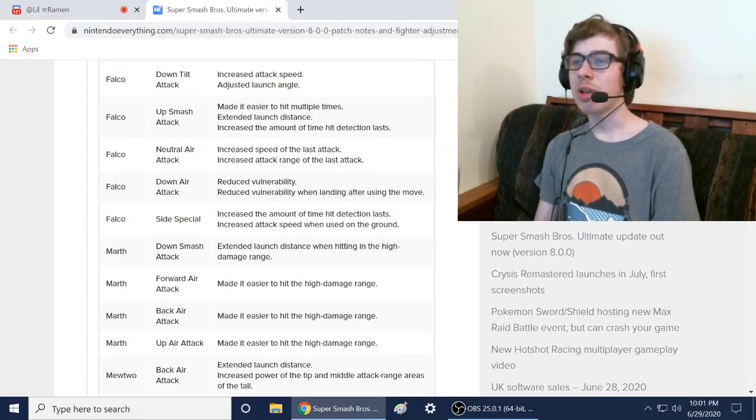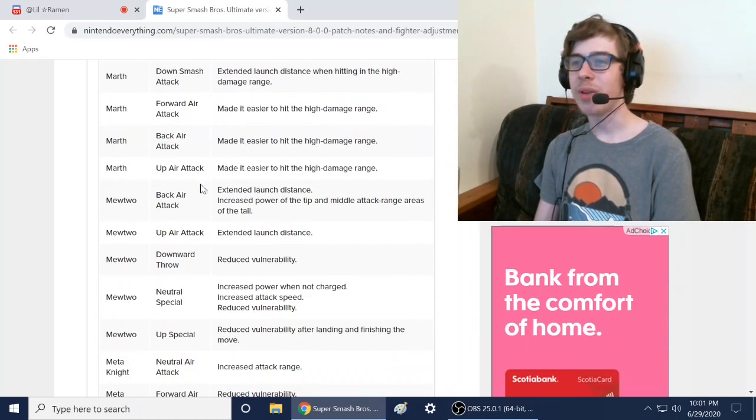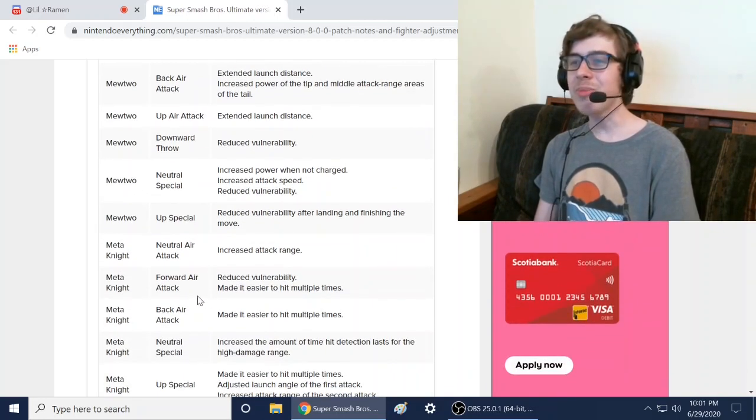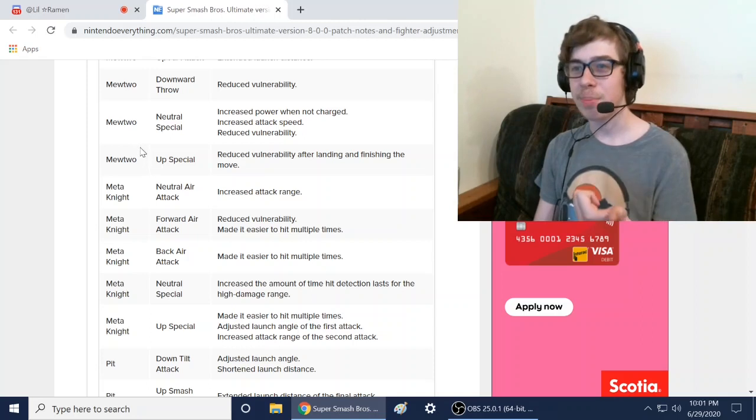Falco also got reduced vulnerability — Falco got a lot of buffs. Marth got a buff too: made it easier to hit multiple times, and extended launch distance. Mewtwo got buffed as well — everybody's getting buffs so far.